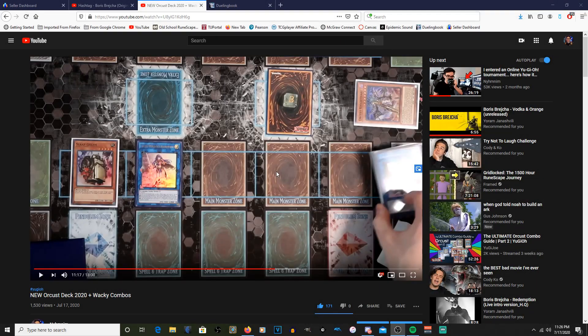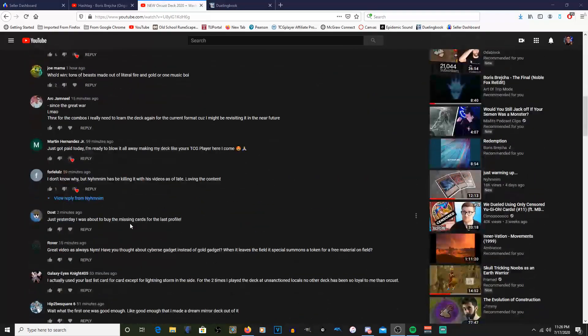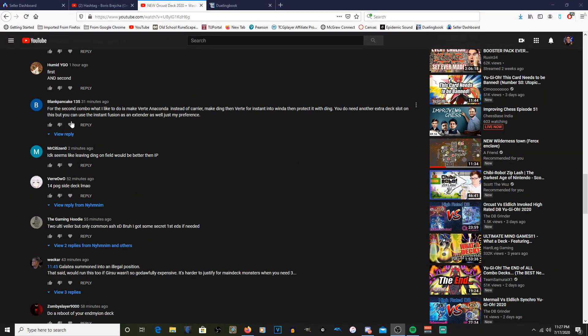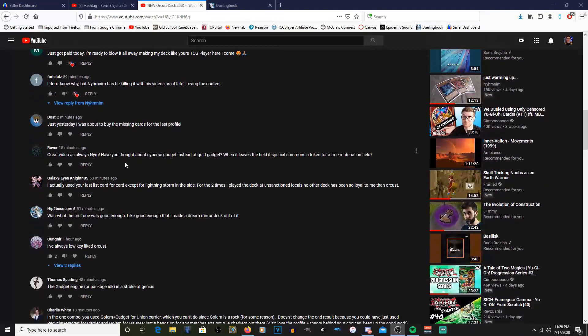Didn't expect to see me again today, but this video just went live a couple hours ago. I was scrolling through the comments checking out what people had opinions on. Blank Pancake had something interesting - he makes Verde Anaconda instead of Carrier during the second combo and is able to summon Window from the deck protected with Ding. That's pretty cool, at the cost of another extra deck slot. This guy was clowning on the fact that I had two Ultra Rare Veilers but only common Ashes - I just can't catch a break.